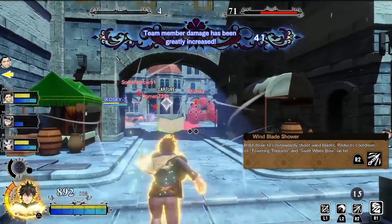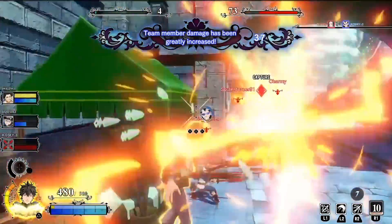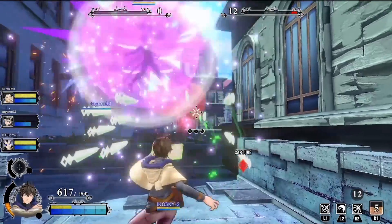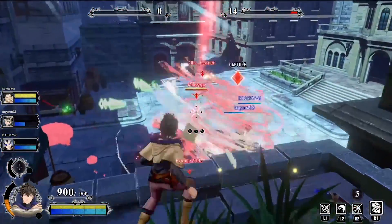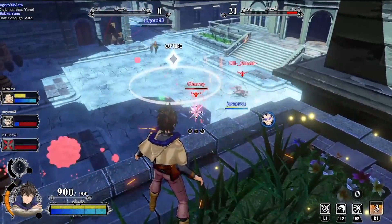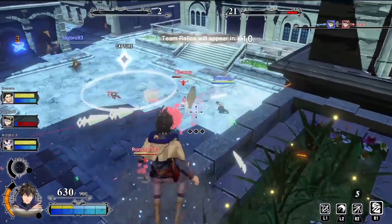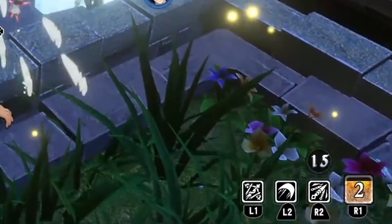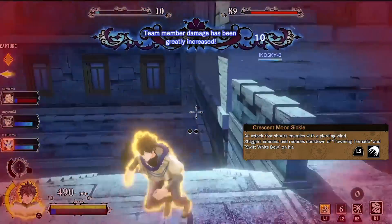First up we have his basic attack, the Wind Blade Shower. You press R2 and some blades come up right in front of Yuno, then you continuously hold down the button to shoot all the wind blades. You load up with 15 blades and once you shoot them out, you'll have a short reload time. Every time you hit with one of these abilities, you'll be reducing your bow ability or your tornado ability cooldown.